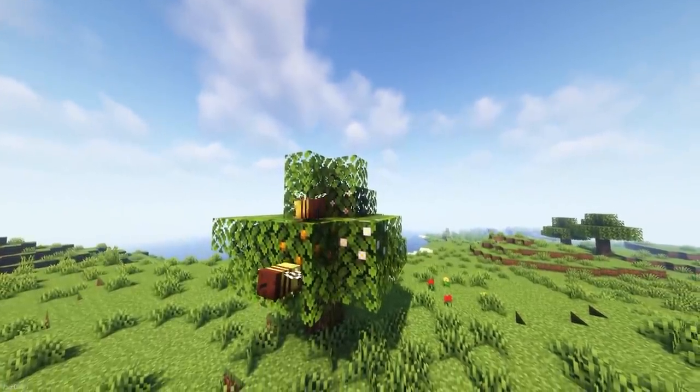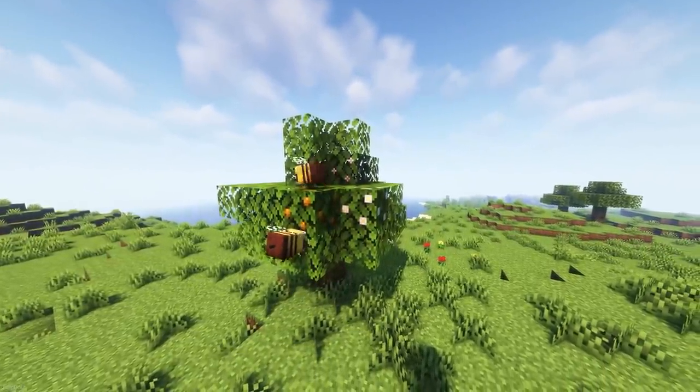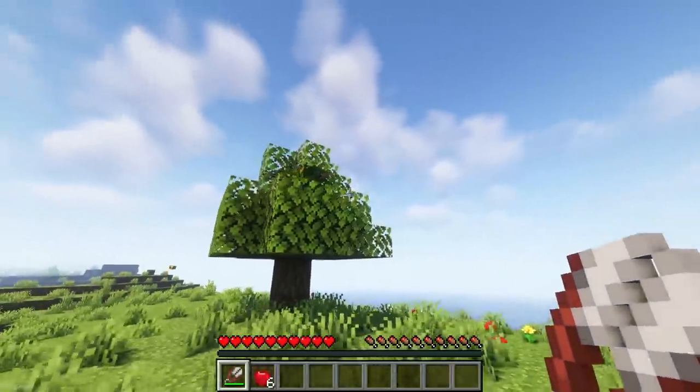Blossom will allow bees to pollinate leaves, which will cause them to flower. Over time, these leaves will grow until they're turned into Apples. Then, you can use shears on them to harvest the Apples, which gives a lot more than you'd normally get for breaking leaves.